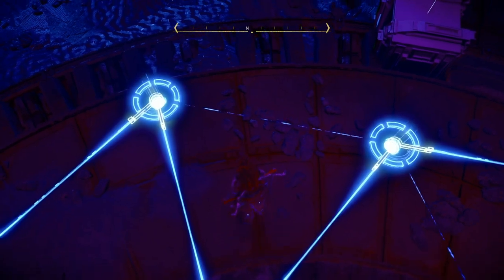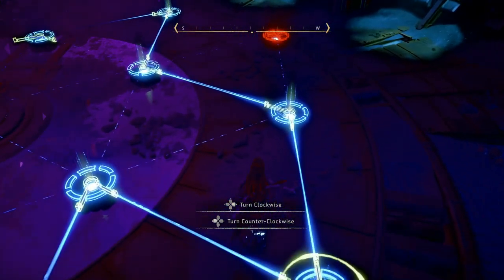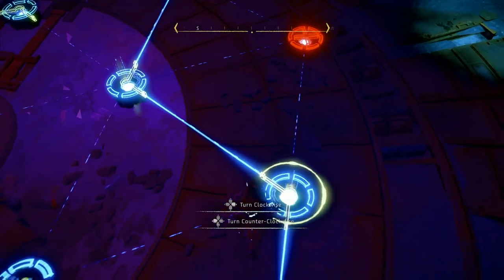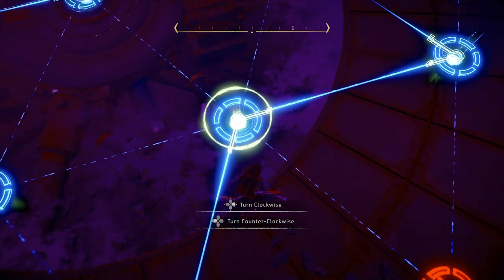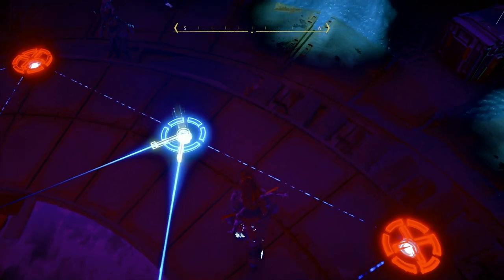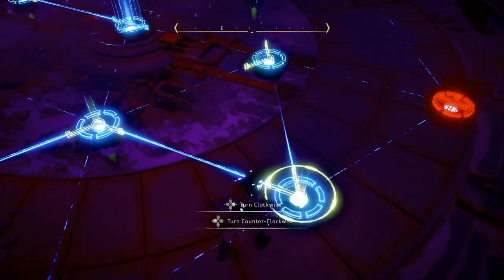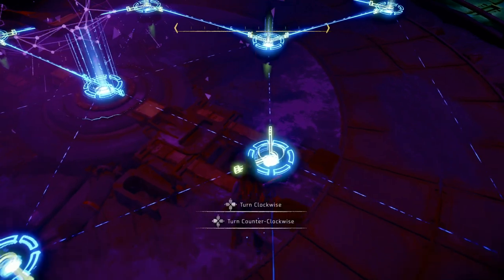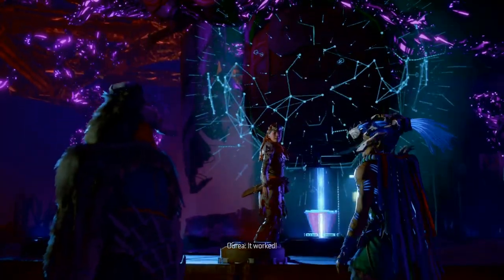The light comes in at the bottom and we need the first exit on that one. Then move to the next one and we need the second exit. Then another difficult one — one, two, three, four — we need the fourth exit on that one. Now we need the first exit on this one — that's number twelve. Following the light in from the bottom, we now need it to be the second exit, so we turn this one counterclockwise. And there we go — the cutscene starts.